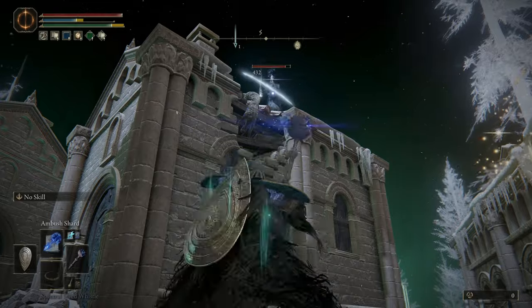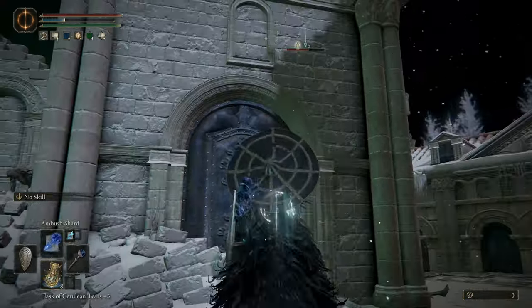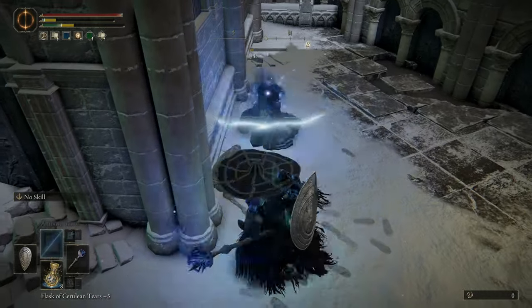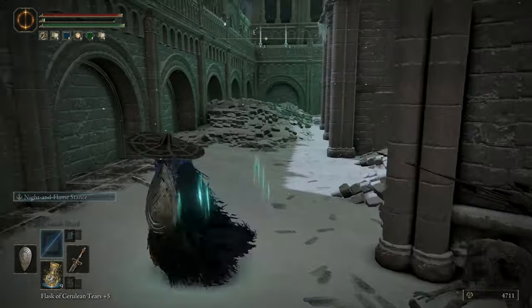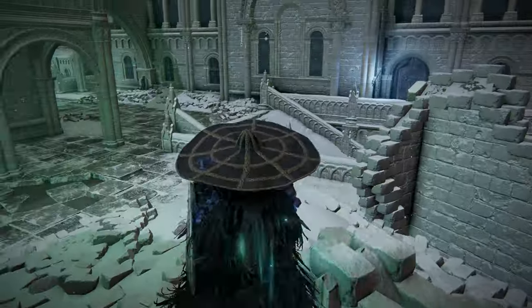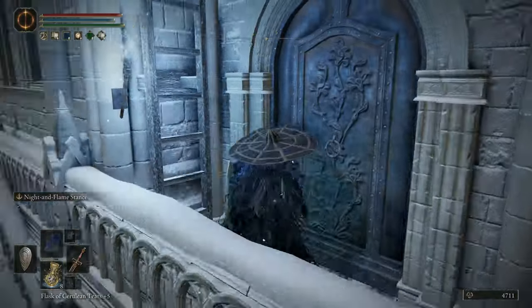Here are the really annoying archers that block your pathway. They put out high damage, but I was able to cheese them with Ambush Shard and Unseen Form. The spell rates up there with one of the cheesiest I would say, but if you can't beat them, cheese them — they killed me a few times. If you don't have this spell, you could block a lot of their attacks with a shield and higher armor.